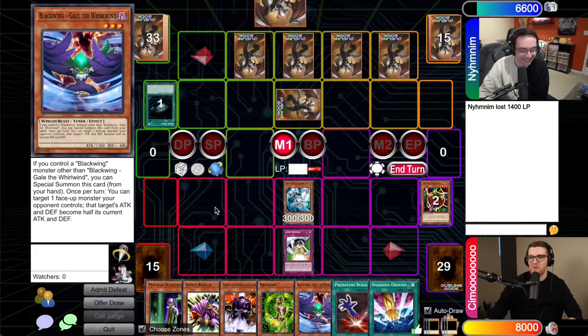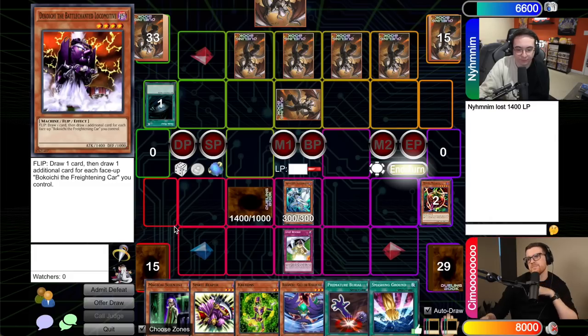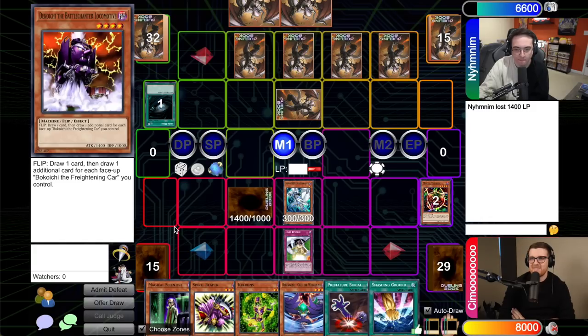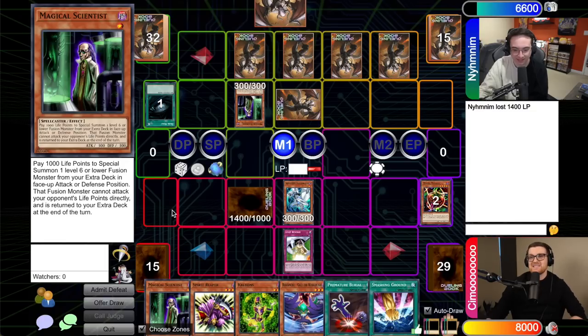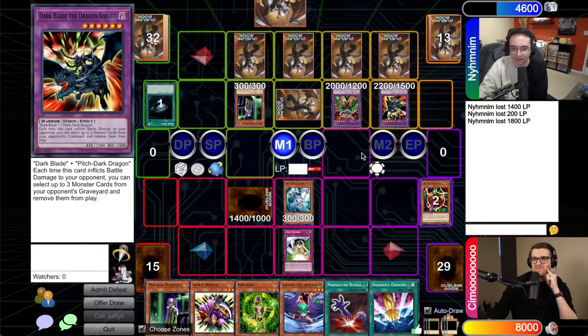Alex has a huge hand of cards and considers his options. He sets one to go down to six cards and passes. Gage considers the board state and then summons Magical Scientist, paying 2,000 LP for two Scientist summons — bringing out Dark Balter the Terrible and Dark Blade the Dragon Knight. Gage then sets a card and flips Morphing Jar for five cards each, triggering a full hand reset. Alex reveals he had Premature Burial, Gale, Reaper, Krebon, and Smashing Ground — a massive swing.